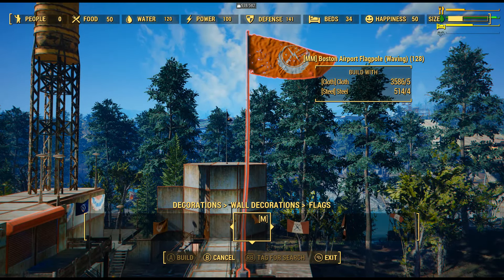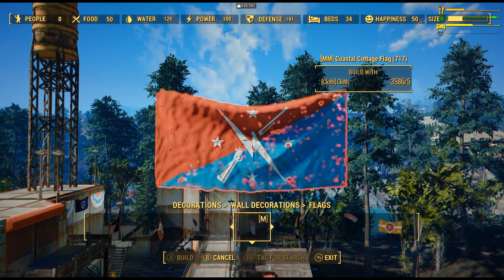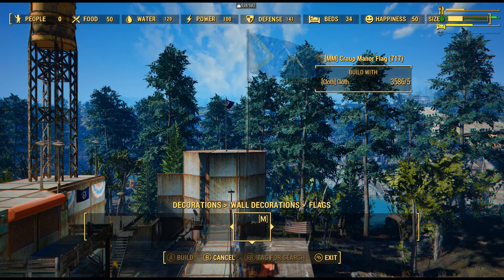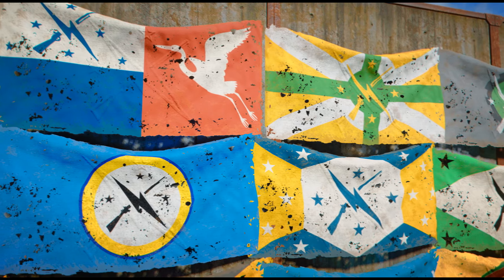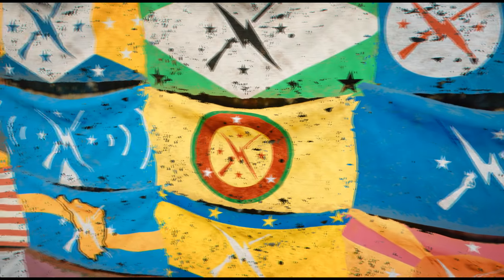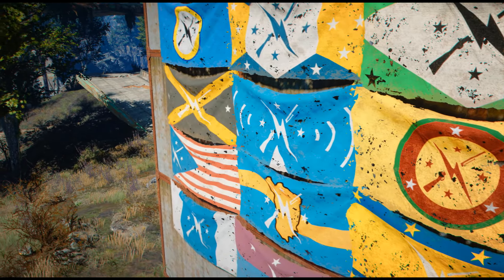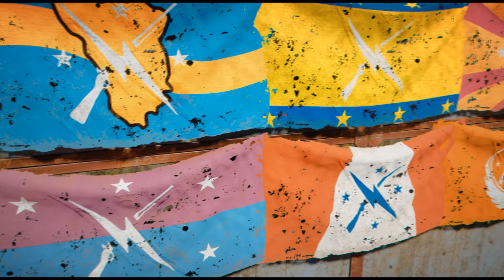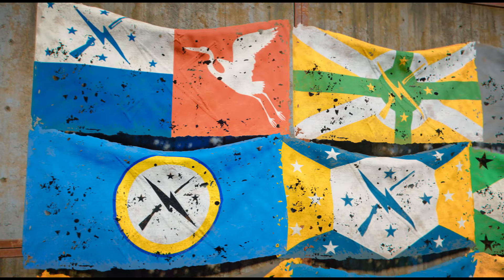I had added a couple of Minutemen themed settlement crafting mods and the first one is Blue's Minutemen Flag Pack. This is going to give you a large variety of Minutemen flags. They are located under Decorations and then Flags. What makes this mod really good is that it gives you a flag for most of the settlements in the game, and each flag will represent the settlement along with the Minutemen logo. So an example would be a flag that has the Minutemen logo with the sunshine in the background, and that is to represent Sunshine Tidings.